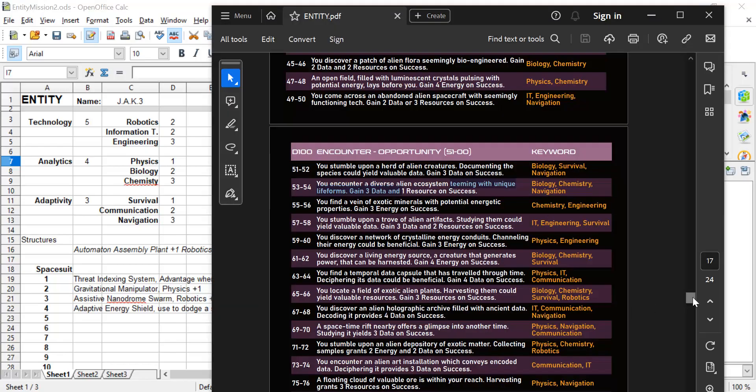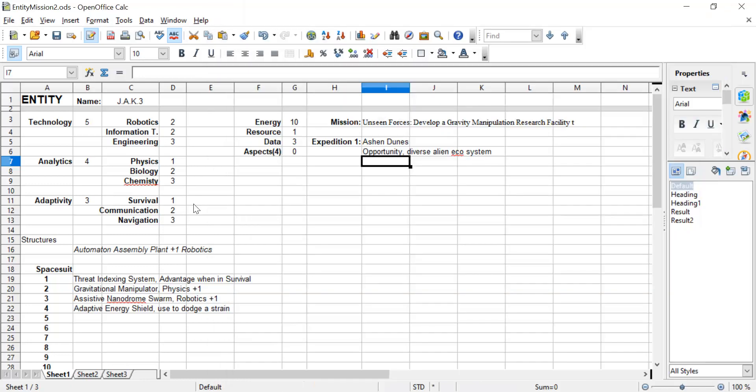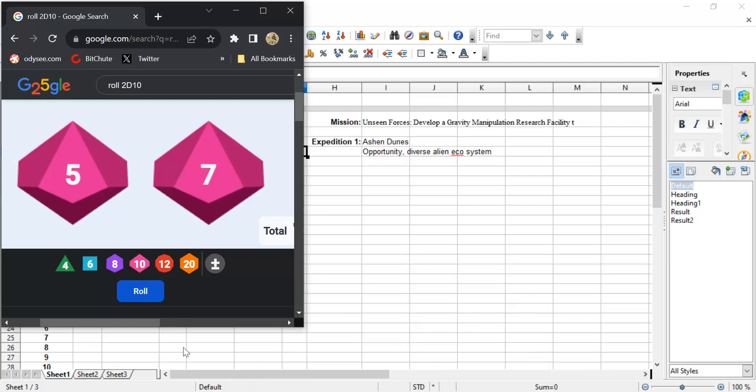Next we need to roll for the location encounter. Here it's where you can determine whether you've got a chance to get one of those four aspects we need to collect. Aspect is only mentioned on a 10-plus on this table. So if we can succeed at a challenge, succeed at an opportunity, and succeed in finding, then we can also gain an aspect — but first we need to get 10-plus on this table. I've got three data, which I can spend to increase or alter a die roll. I'm going to add those three to my encounter roll. Rolling — 13. I would have had a 10 anyway — what a waste of the three, but that's really good.